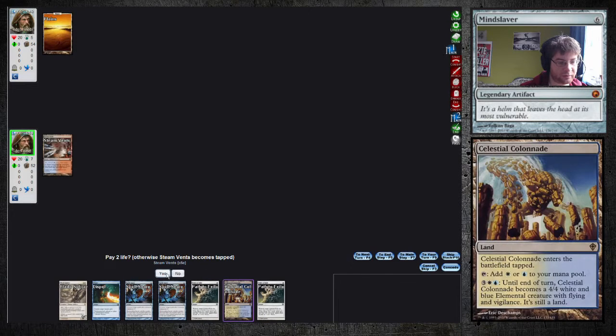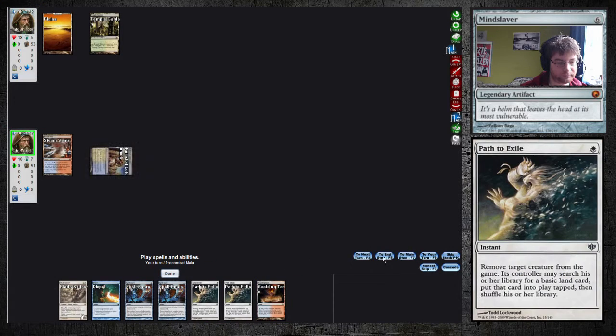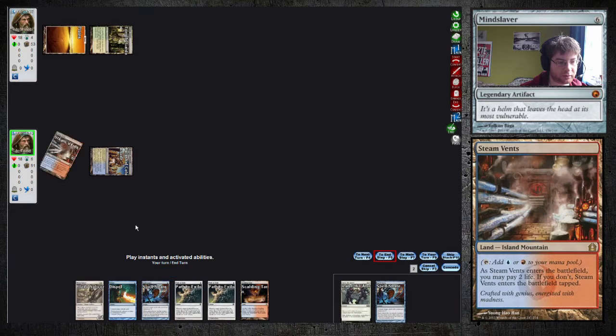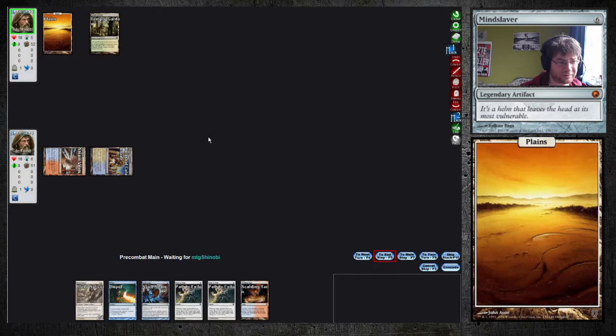He has no turn 1 play so he has to make a turn 2 play, and that's weak on us now. Temple Garden. Still holding up that Spellsnare now. Blue-white tokens, okay. Some token deck maybe? I don't know.